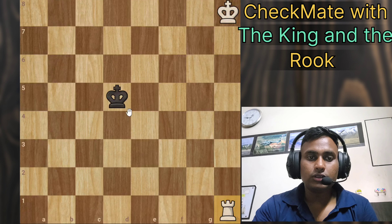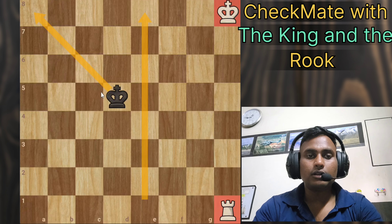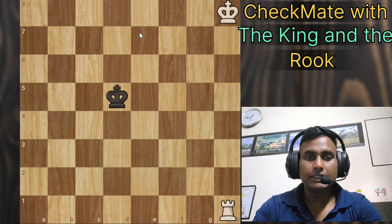Our aim will be to make a wall for the king so that he cannot move to the center, and to push the king to the corner. Then with the help of the king and rook, you have to checkmate it. The basic point you have to learn is that you do not have to give check to the king until it is actually a checkmate.